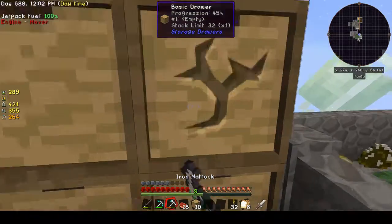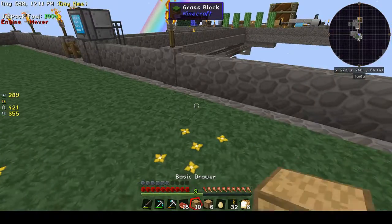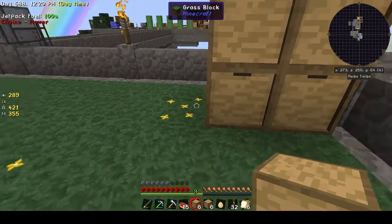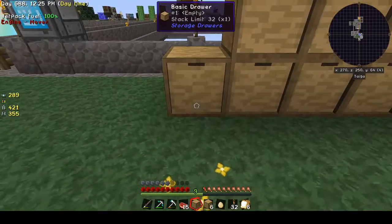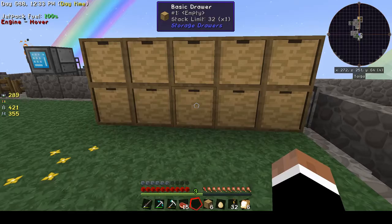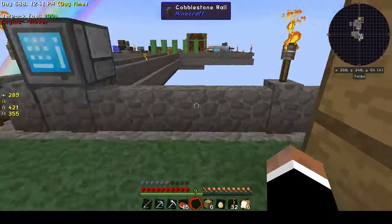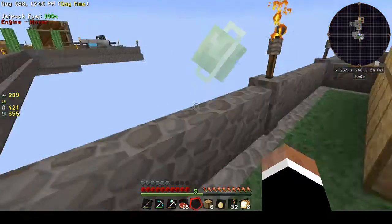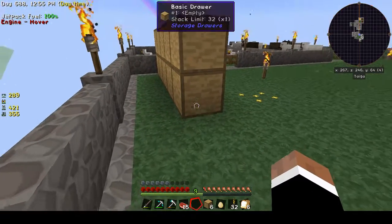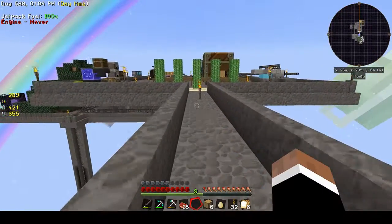I want to move these up just one. There we go. So let's set these in here, and then we'll put a controller here, plus an external storage connector on here, so that way we have access to it from our crafting station.